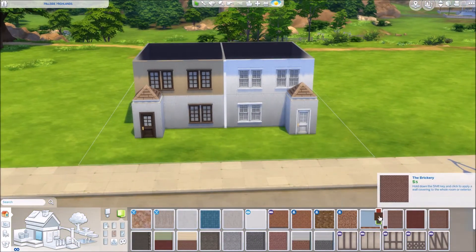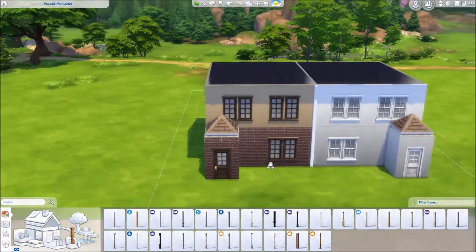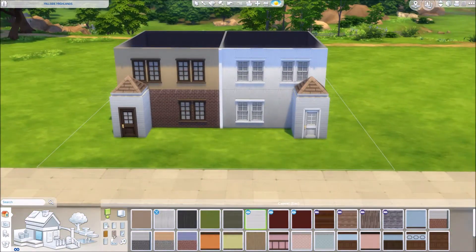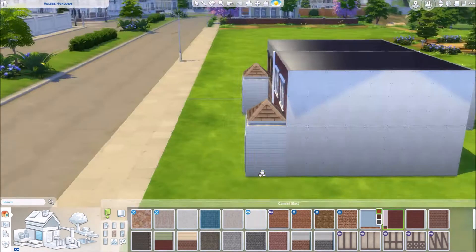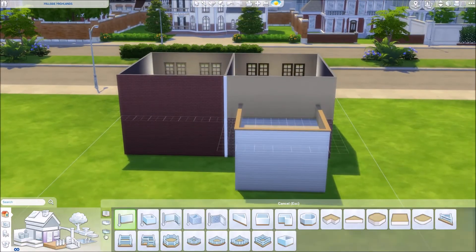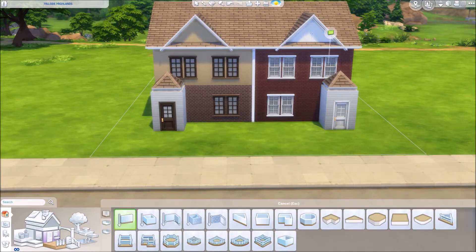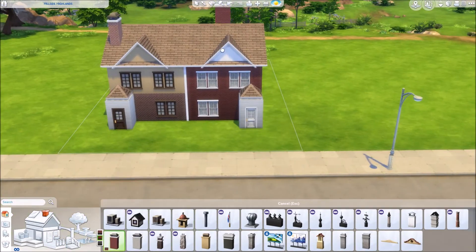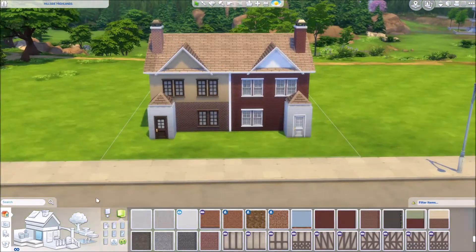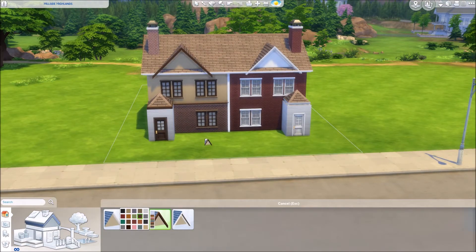I've tried to make the two houses a bit different from each other. The one on the left has bricks on one floor and paint on the other — that's more of a modern house on the inside. The one on the right, the entire red brick one, is a bit more old-fashioned, a bit shabby chic — something I'd imagine my nan living in.